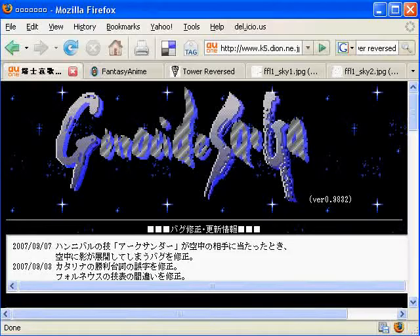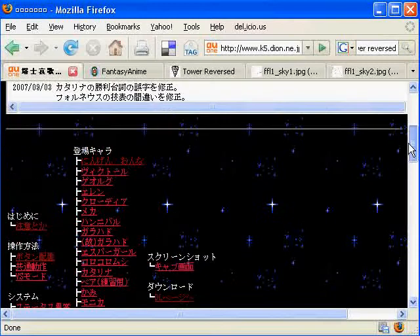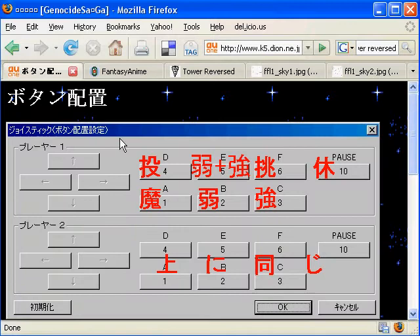Here is the official site for Genocide Saga. I'll post a link in the comments so you can get to it. Even though it's in Japanese, you can still use it because all the page names are in English. Here's main, here's buttons and common operations and stuff. So let's look at the button scheme. Here we have the actual buttons to play the game. There's a magic button, which is very seldom used.